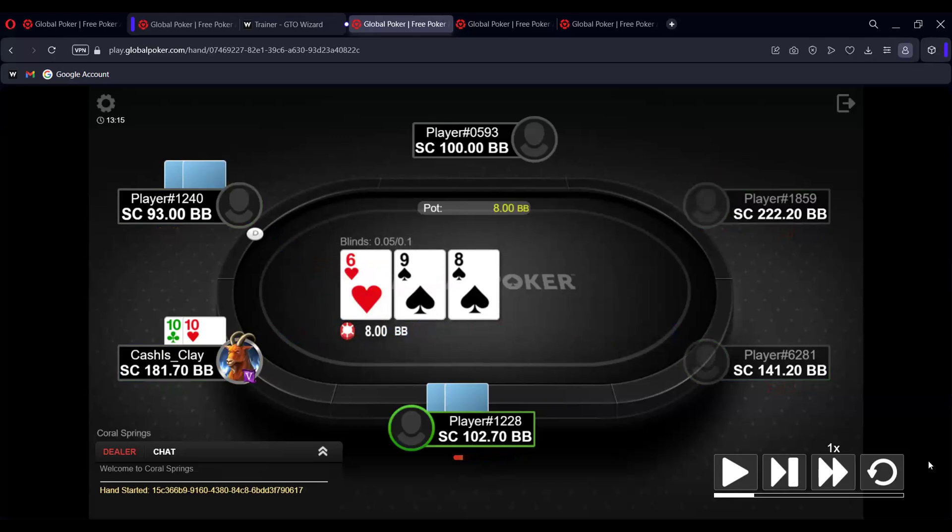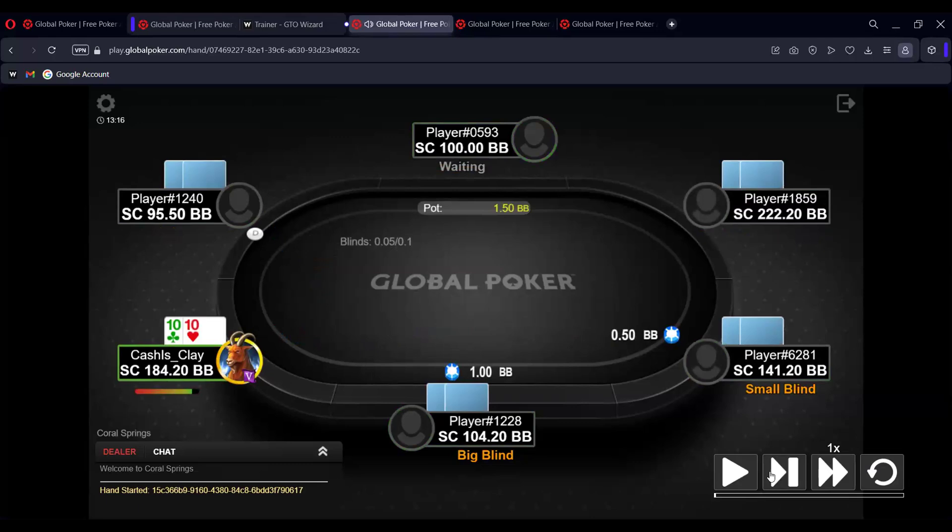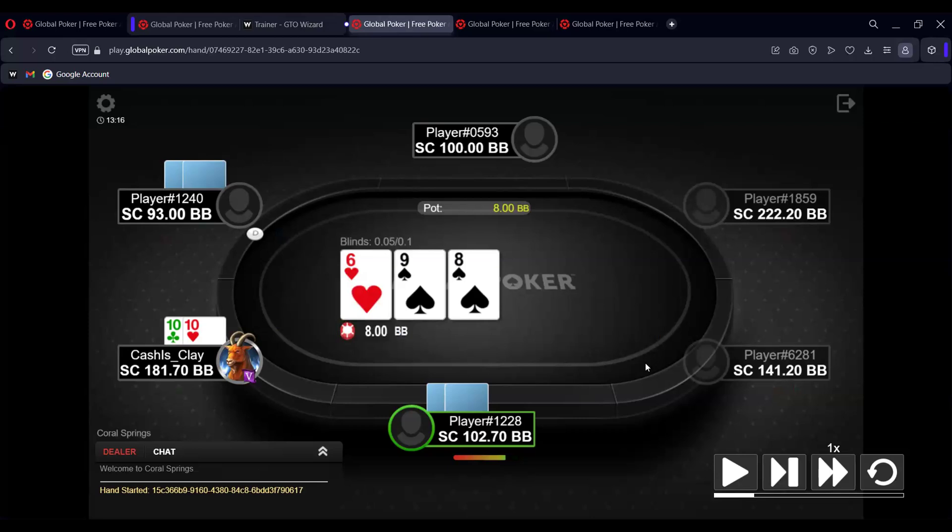The bet size is still going to be a third. We're under the gun — we raised, got called in two spots. I think I'm going to check a lot here. There's tension between a protection bet and just checking, but I think generally this is a check-range texture out of position. I want to check-raise or check-call, and if it goes bet-raise we might even need to fold, which is horrifying.